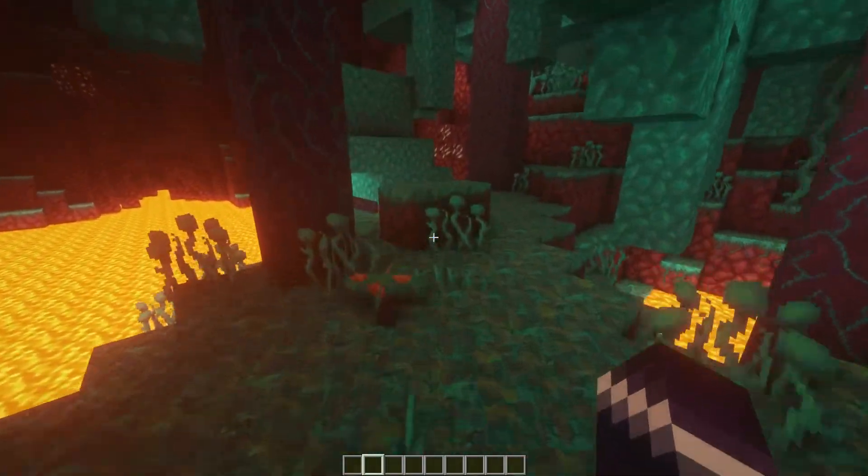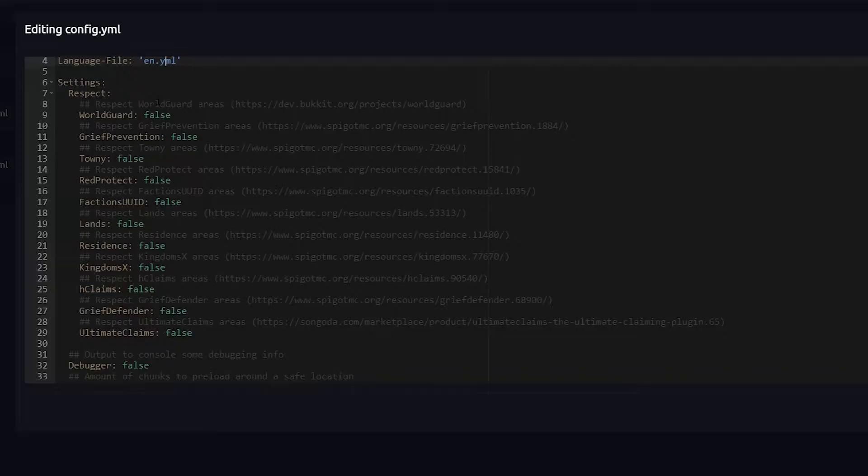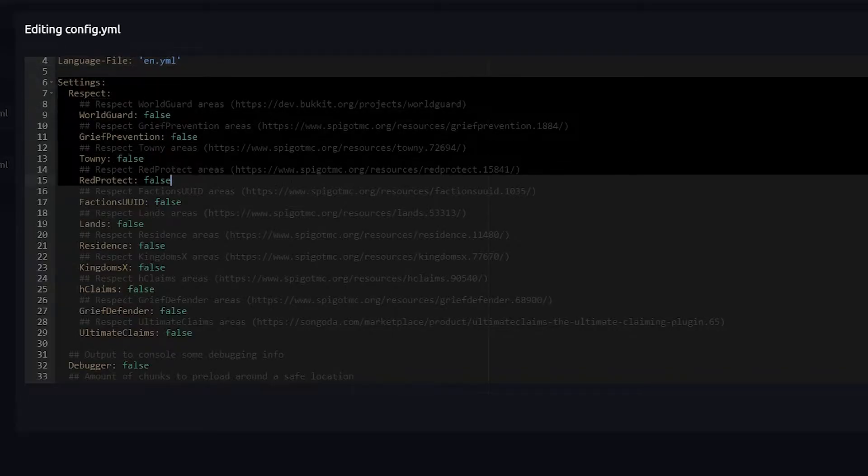Here we are inside the BetterRTP config file. If you don't know how to locate it, just go to the folder where your Minecraft server lives, then to the plugins folder, then to the BetterRTP folder, and you'll see the config.yml file. Open it and this is what you'll see. The first setting you can change is the language — we'll leave it as English. Scrolling down a little you'll see the settings section.